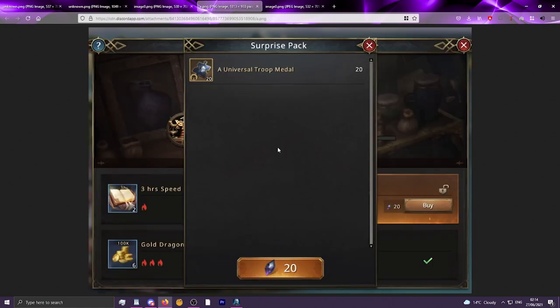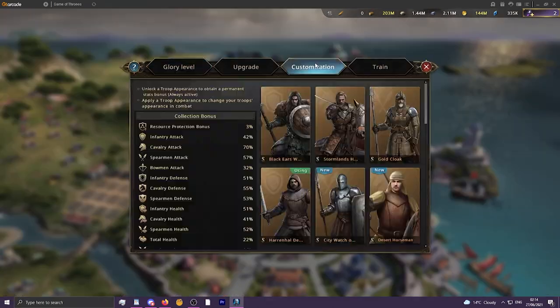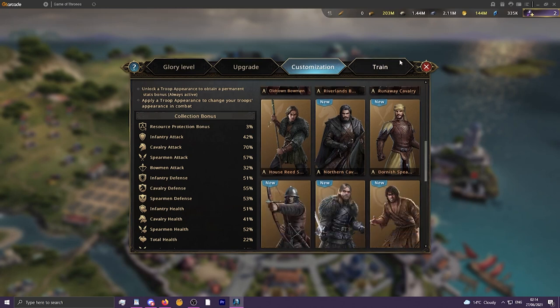But then we have 2 interesting ones — 20 A Troop Appearance Medals for 20 Black Diamonds. What's good about this is it's now, I think, the only way in the game to consistently buy or even get A Troop Appearance Medals. You'll often see them in seasonal or holiday diamond packs and occasionally in certain events, but they are very very tricky to get, which makes the A Troop Appearances very hard to level.